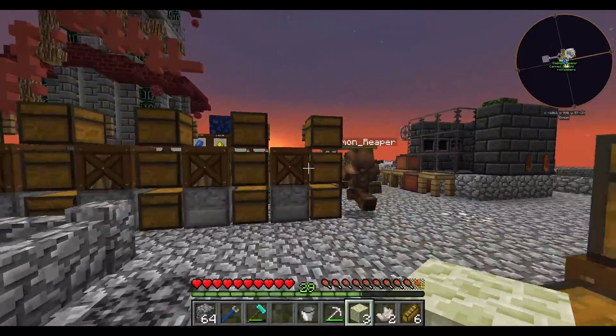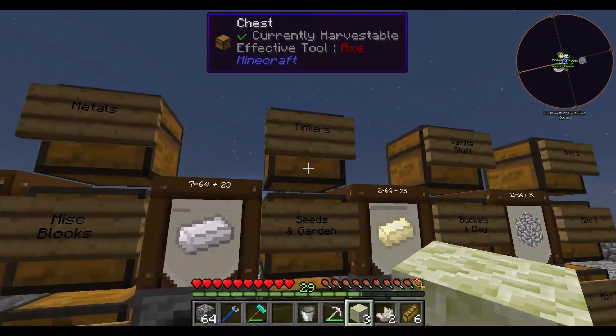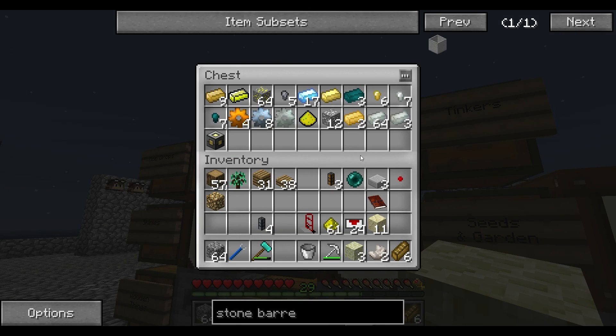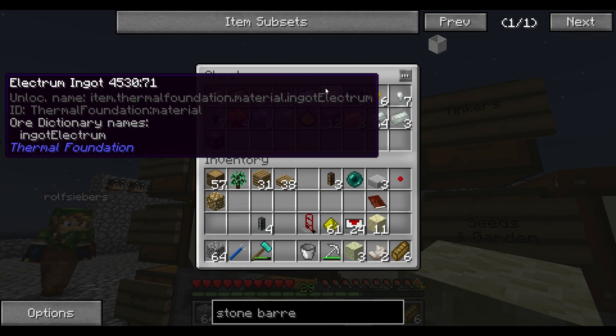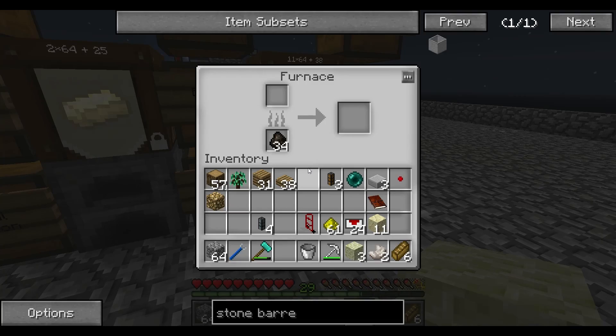I think we'll have to go for the electrum one. We've got electrum — it's only gold and silver put together. Now we've got nine. We've got enough — we've got one ingot... now we've got nine.